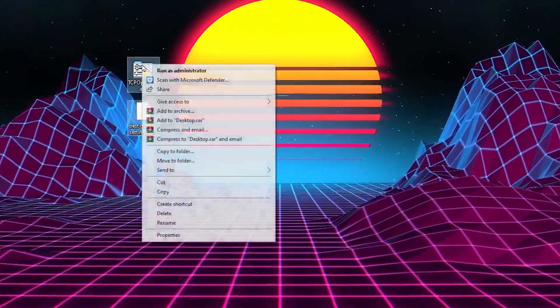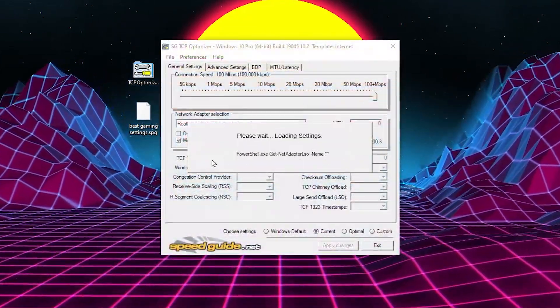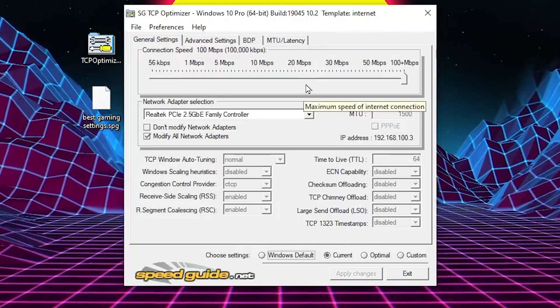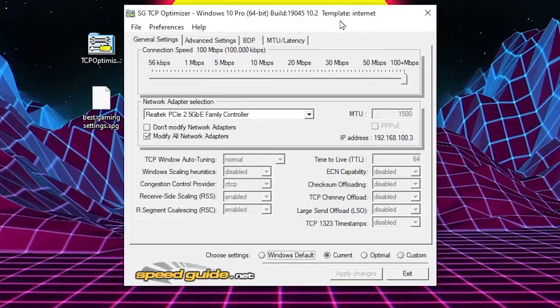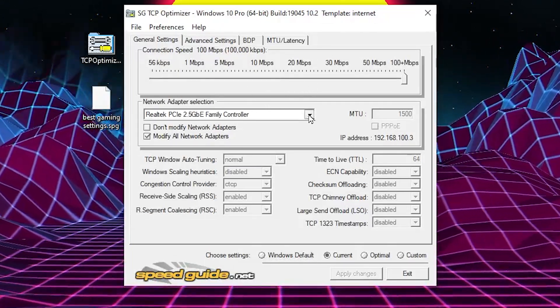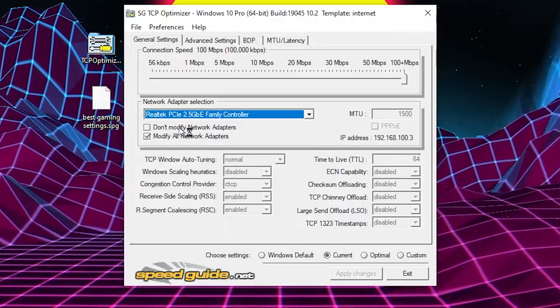Once you've downloaded TCP Optimizer, right-click it and make sure to run it as Administrator. Once it's loaded up, in the very first step go to Connection Speed and set it to 100+ MB for the fastest internet speed without any trouble.